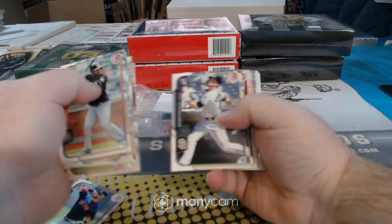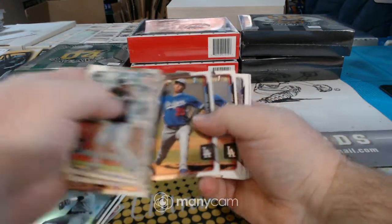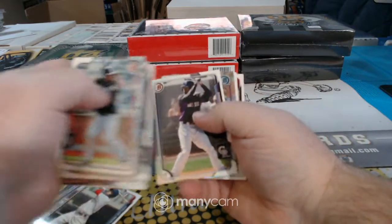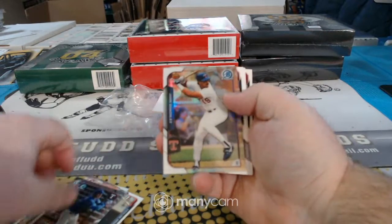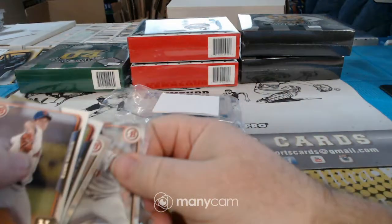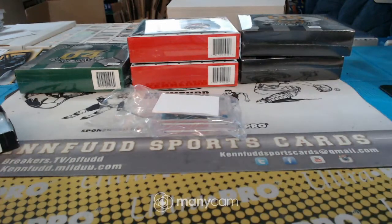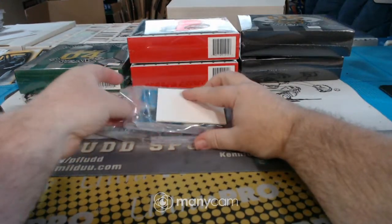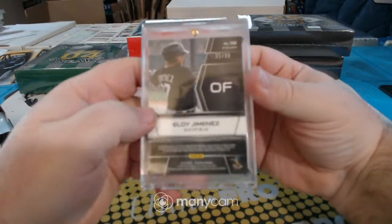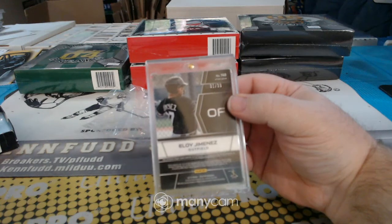Rookie, rookie. Bowman First. Bowman First minicard refractor. First two hits from baseball — Eloy Jimenez for the White Sox, 31 of 99. Eloy Jimenez for the White Sox.